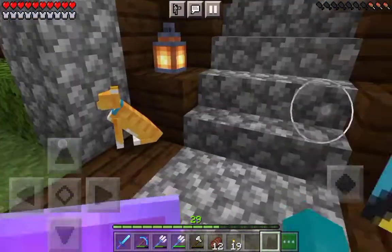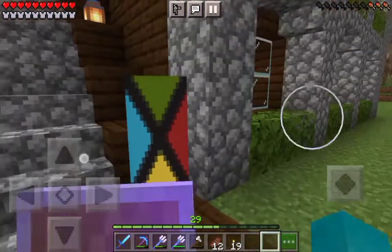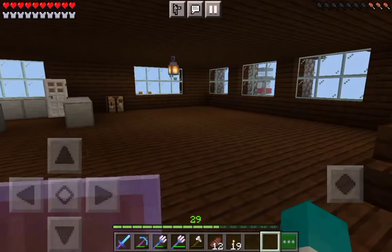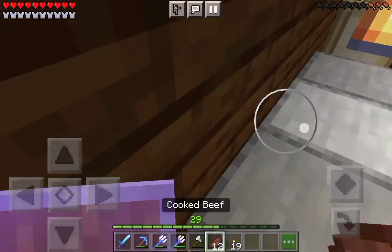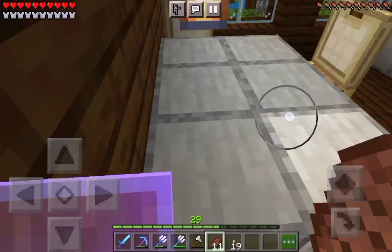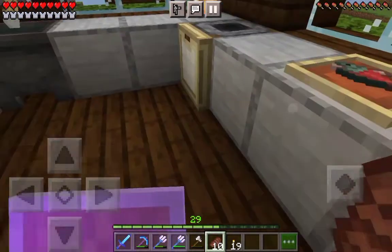It's creeper-proof so creepers don't come in and blow it up like last time. Yep, this was destroyed a bit but it's easy to fix. Here's the kitchen — chairs, table, you can sit here and eat some food. You can cut some fish over there and there's a grill.